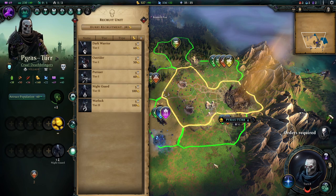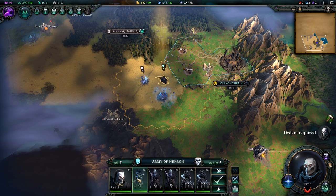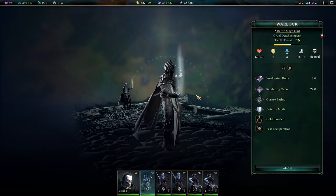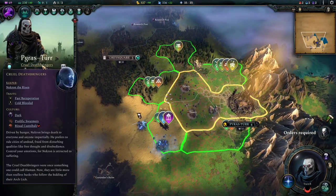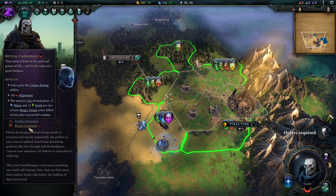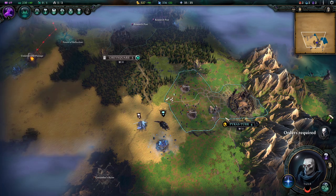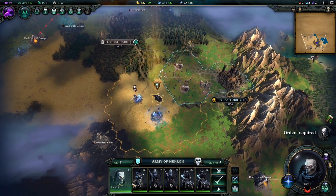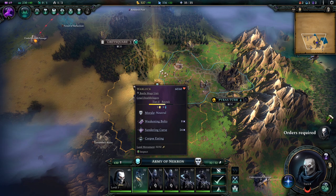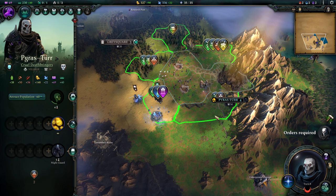We already have one warlock in our base army. This guy has joined our army likely because of one of our traits. There are many, many factors that influence what your base army is composed of, and seeing a tier 2 unit at the beginning of the game isn't unusual at all.